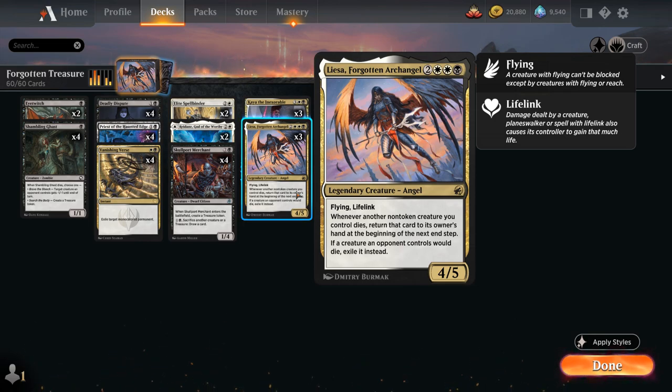The 5-mana 4-5 Legendary Angel has Flying and Lifelink and says whenever another non-token creature you control dies, return that card to its owner's hand at the beginning of the next end step, and if a creature an opponent controls would die, exile it instead.